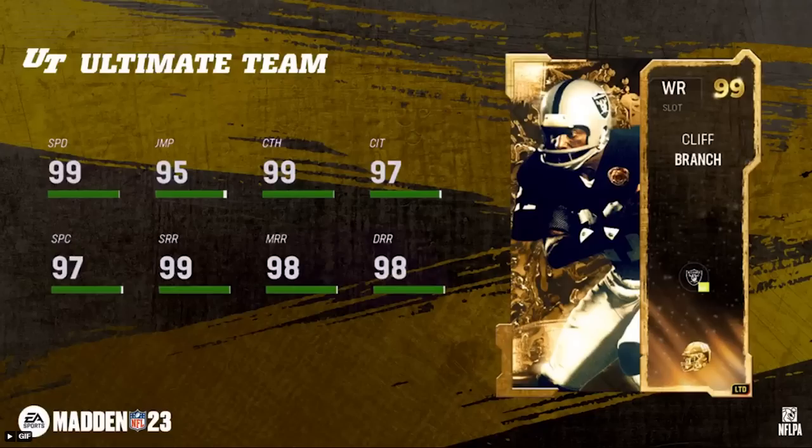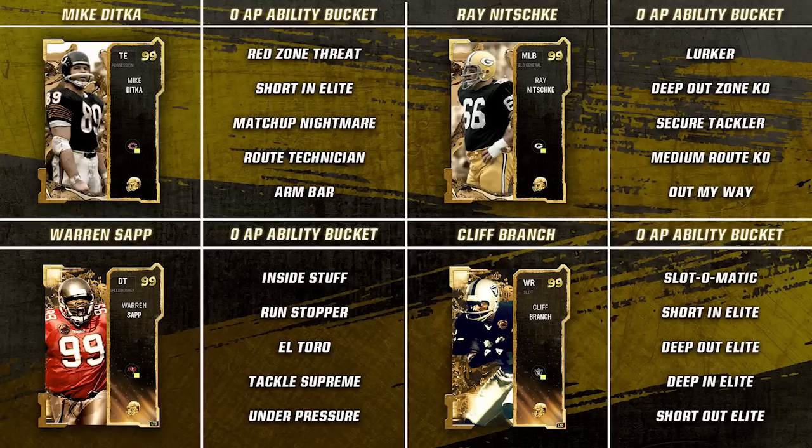Here are all the zero AP discounted abilities on these cards. For Mike Ditka, you can go Red Zone Threat, Short and Elite, or Route Tech — all very good on a tight end. On defense, Ray Nitschke — definitely go with Lurker at zero AP if you're going to user him. If you want him as a run stopper with AI controlling him, skip Lurker and go with Secure Tackler — that's good against those elusive running backs. For Cliff Branch as a slot receiver, Short and Elite is recommended; on the outside you could go Short Out Elite or Deep Out Elite.